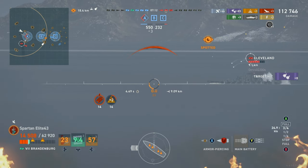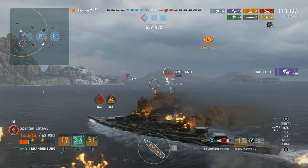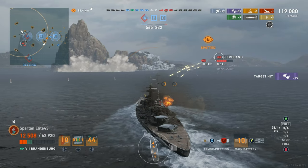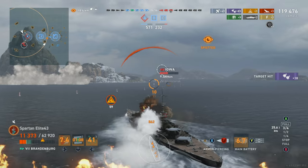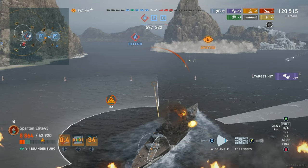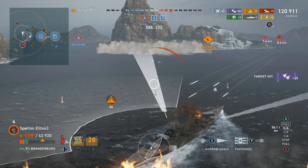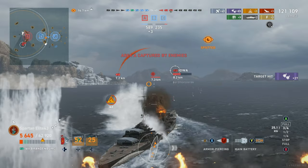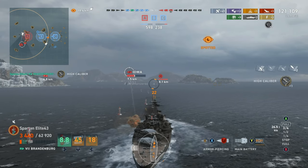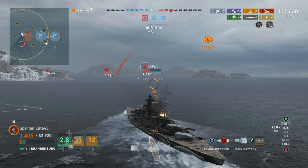I'm pushing towards a destroyer — part of it is trying to get close to get rid of this guy. We're reaching out to slap this Cleveland but just can't hit the citadel. He gets a third fire but it immediately gets put out. Now I've got a single fire going and I'm salivating at the destroyer sitting in a smoke screen off to my left. I launch torpedoes directly at him — I should have aimed ahead a bit anticipating his escape.